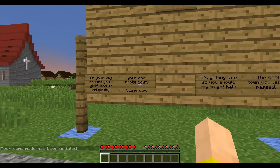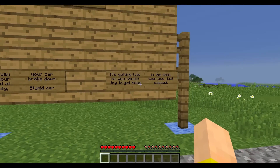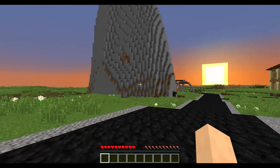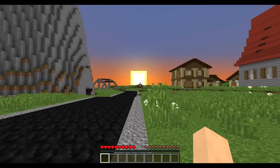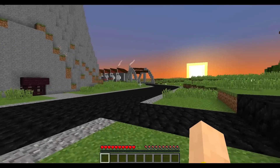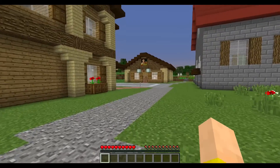So we are on our way to visit our girlfriend at university, and my car broke down. It's getting late, so we should just go to the small town that we passed by. See ya, car. Oh, it's smoking, using some cool particle effects. So there is a suspicious-looking mountain. Let's get to town before the sun sets. They've got a nice little church over there, and some buildings, and a crazy-looking power plant. That's a big power plant for such a small town, but I won't question it.